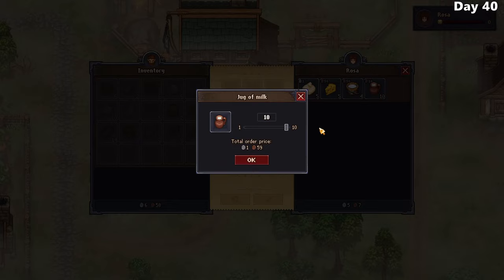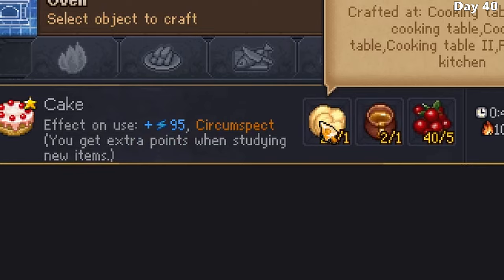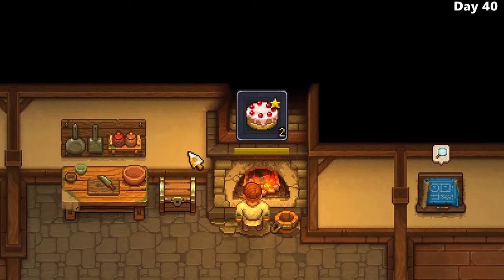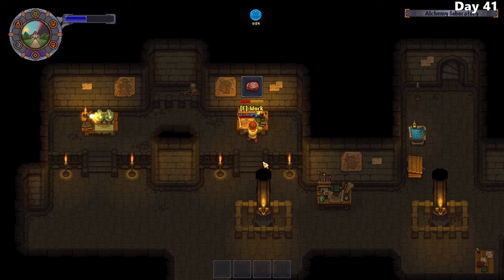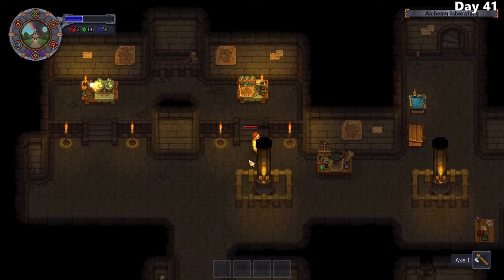I decide to step up my baking skills, going out and buying some milk so I can start crafting cake. This grants me 95 energy, as well as boosting the amount of points I get when researching something temporarily - useful if I'm ever in need of some quick points. I also crafted some armor, getting ready for the next time I tackle the dungeon. I upgrade my church a little bit before the sermon, netting a whopping 12 faith - certainly doing a lot better than I was before.